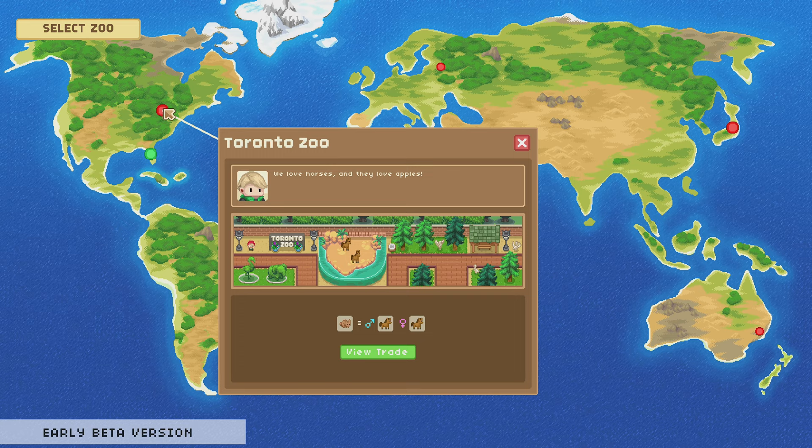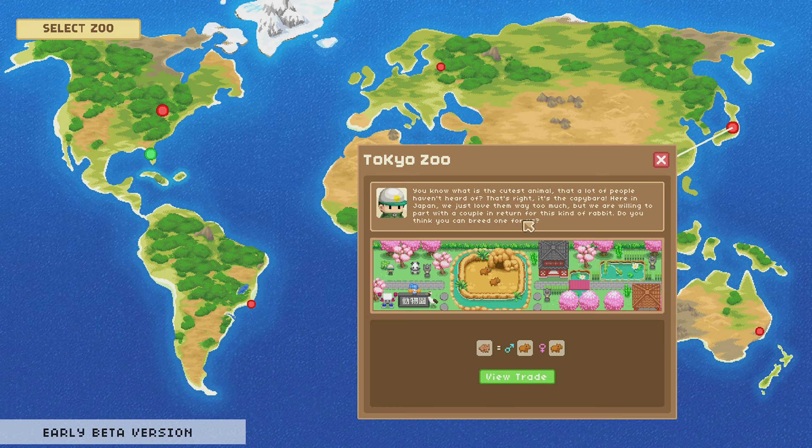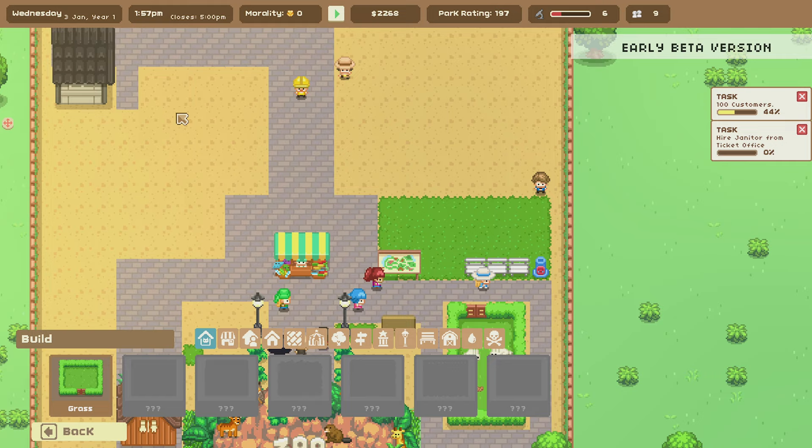Back on the world map — there are horses and they love apples. Looks like we could maybe trade a baby bunny for horses. There's also an animal shelter with two pigs, rabbits, and another pig — we can rescue these. And over here: 'What's the cutest animal a lot of people haven't heard of? The capybara!' They're pretty cute. We're going to need more pens for these guys though. Right now we can still only do grass pens.